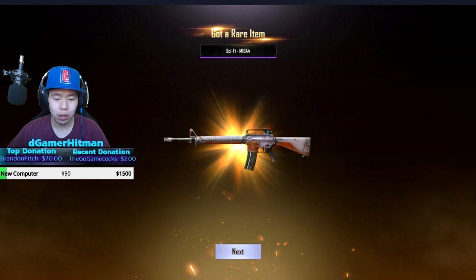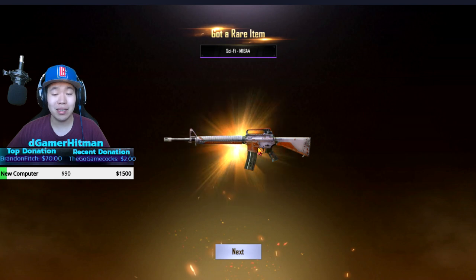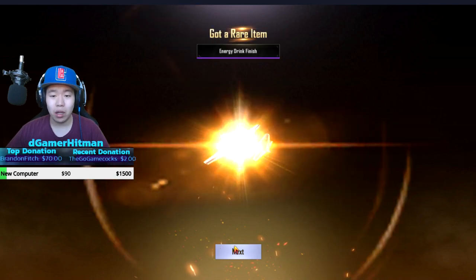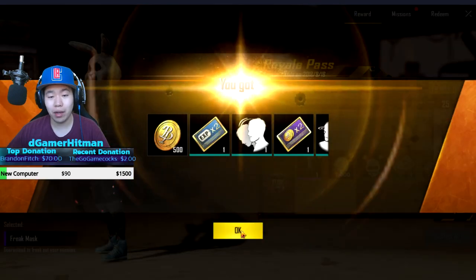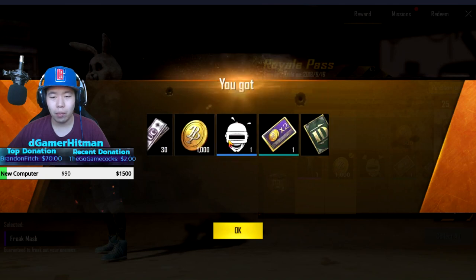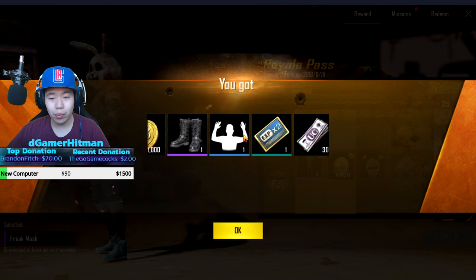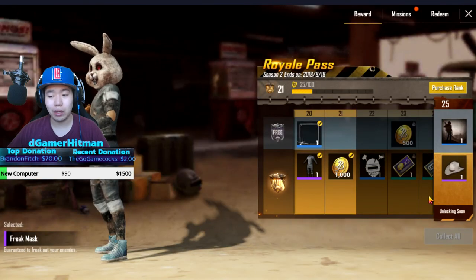Alright, we got the M16A4 — that's one of my favorite guns in the game — the energy drink sweatshirt, the rare finish, the defender boots, and the wanderer outfit which everyone gets from unlocking this. We also got a bunch of emotes: nod your head, shake your head — that's kind of cool. We got borders, coins, four-point items, sprays, and a dance emote called 'surrender.' That clicking was a little bit annoying, but we got a lot of good stuff.